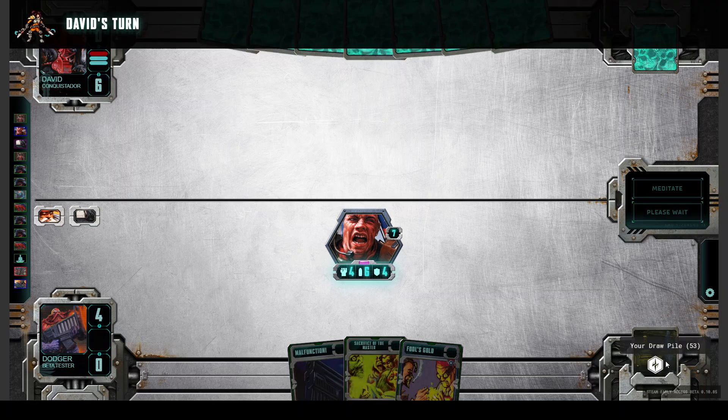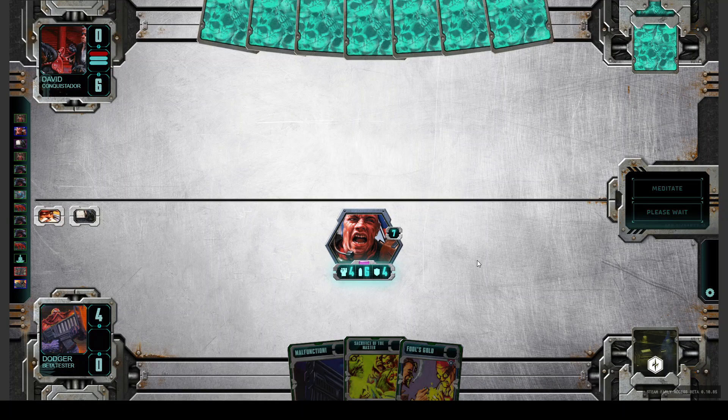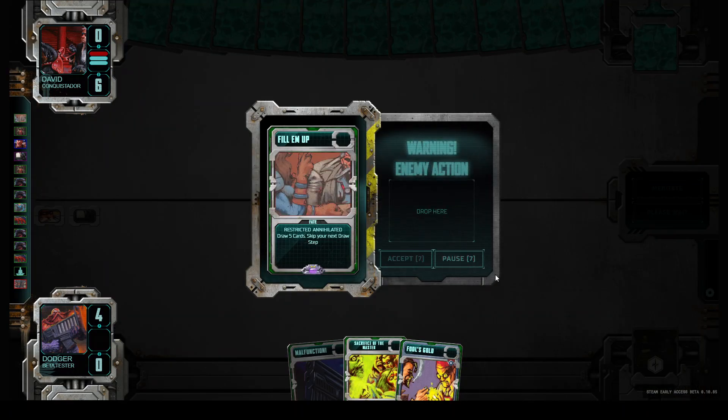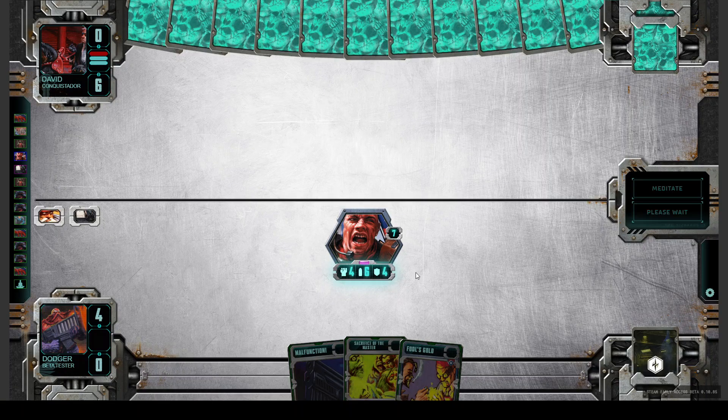If the draw pile is empty — in Magic you would lose. In Doomtrooper you don't lose. Both draw piles must be empty, then the one with the most victory points wins. He plays Fill Him Up — a very good card. He gets five cards but will not draw cards in the next round. You can always count: three Miscoms are in nearly every deck. We used two, he used two. We have one Miscom left, and he should also have one Miscom left.